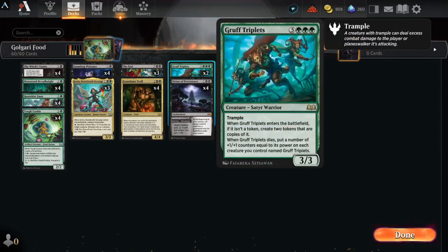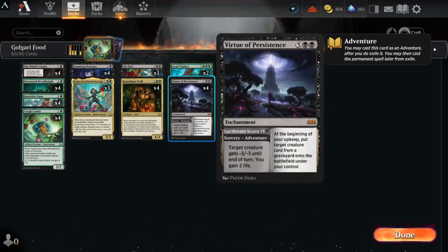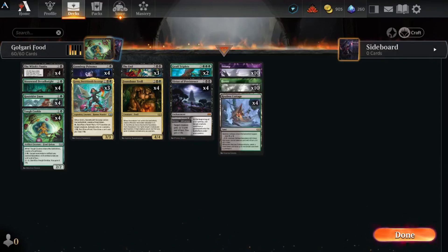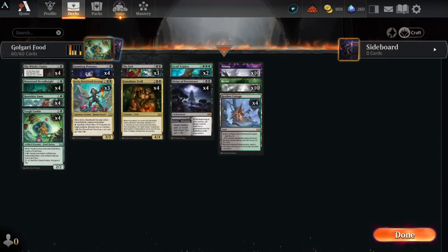The Gruff Triplets: when it enters and isn't a token, you create two token copies of it. When it dies, you put plus-one counters equal to its power on each creature named Gruff Triplets — the more they kill it, the bigger it gets. Virtue of Persistence as a sorcery does minus three minus three and gains two life; as an enchantment, at the beginning of your upkeep you put a creature from your graveyard onto the battlefield. For lands, four Restless Cottages come in tapped but can become a 4/4 and generate a food token when they attack. This is the Golgari food deck — very excited.